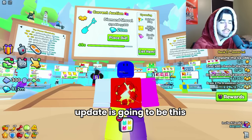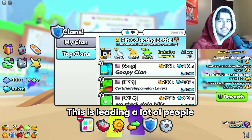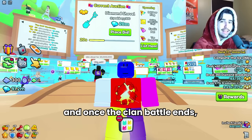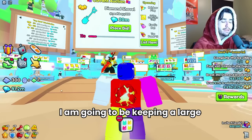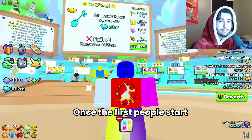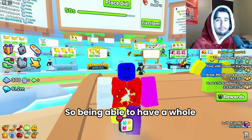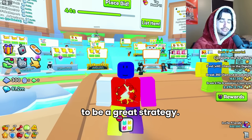We can assume the update is going to be this Saturday because it has been three weeks. The clan battle is also ending soon, which leads a lot of people to believe the update is coming this Saturday. It is my personal belief that this inflation is just temporary, and once the clan battle ends we're going to see massive price drops. While I'm flipping stuff to make diamonds in the meantime, I am going to keep a large amount of diamonds to purchase things after prices start falling — because once the first people start selling after the clan battle, everybody is going to get scared and start selling off all their pets, causing prices to really plummet.